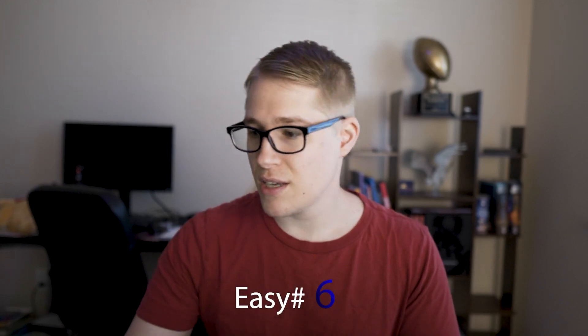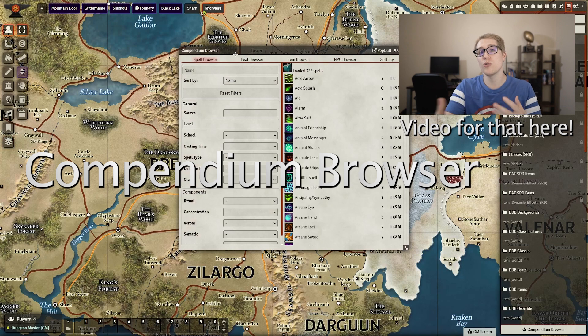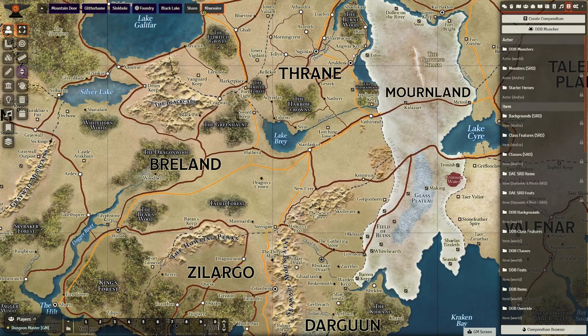You'll notice a lot of my favorite mods are about keeping my life easy. The Compendium Browser just makes things really easy — you can browse spells, feats, items, or monsters. I never really look up feats because they add that on D&D Beyond, but it's there.